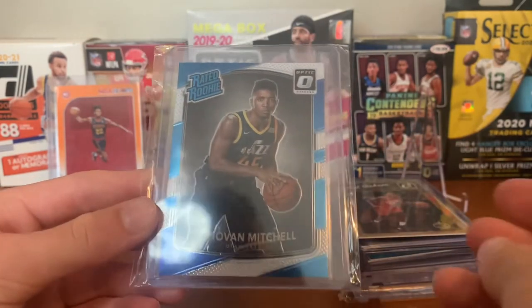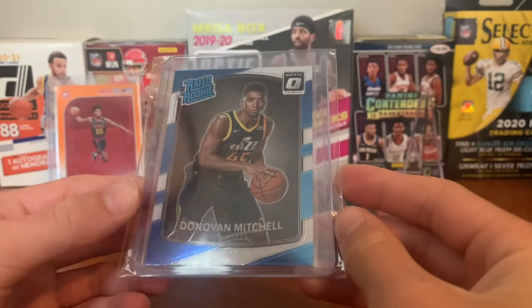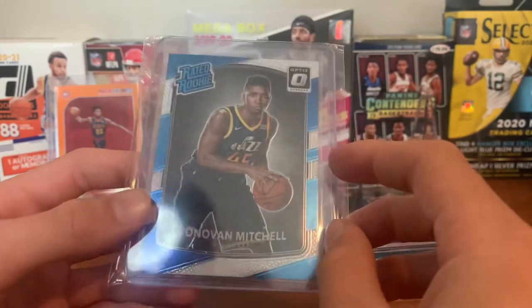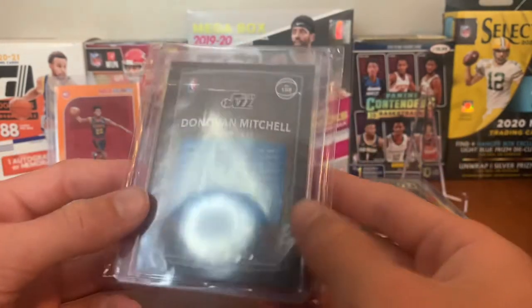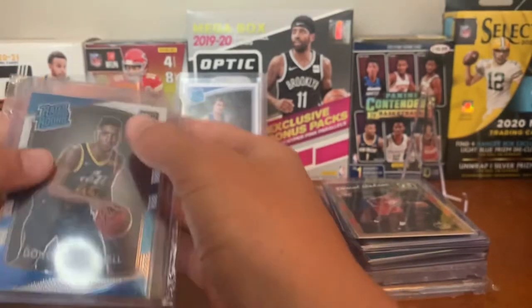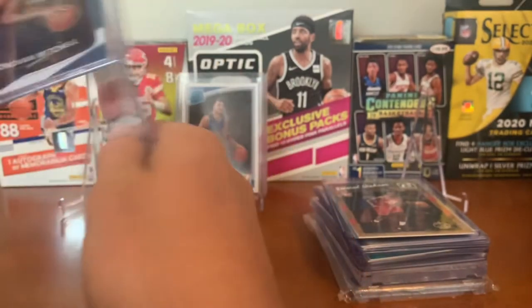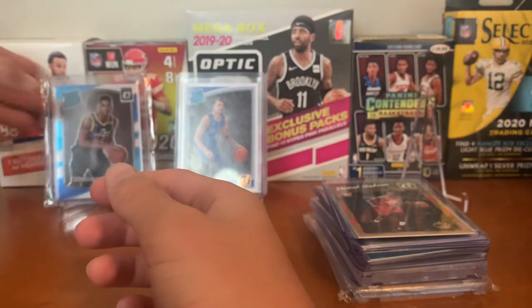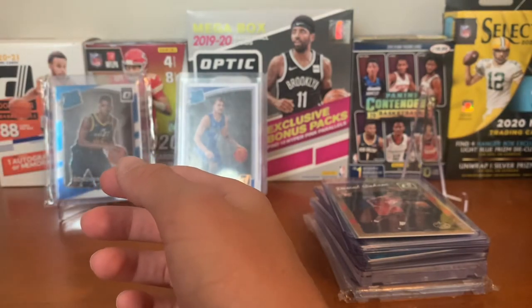For the Jazz — it's either this or I could do like a Gobert patch or John Stockton patch — but the Donovan Mitchell Optic rookie is probably just my favorite Jazz card I have. He played so well this season; somehow they got eliminated though, which is very sad. Lost to Terance Mann — new owner of the Jazz, you know.